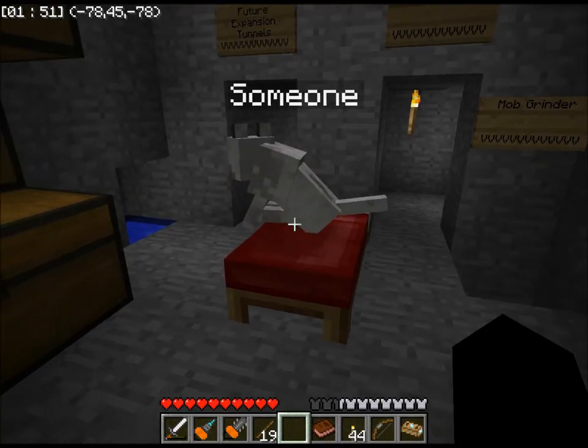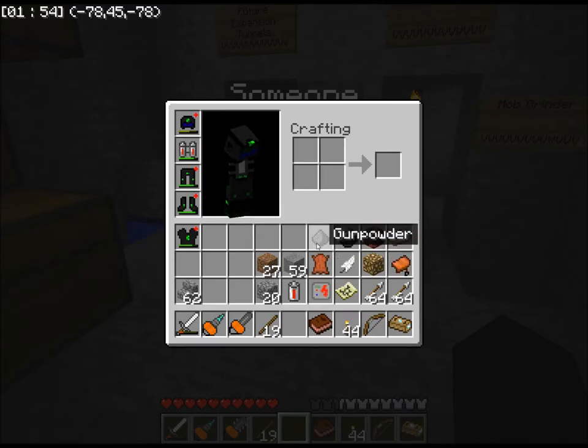The other item is one of these eight items: saddle, glowstone, feather, leather, gunpowder, flint, and netherrack or iron ingot.